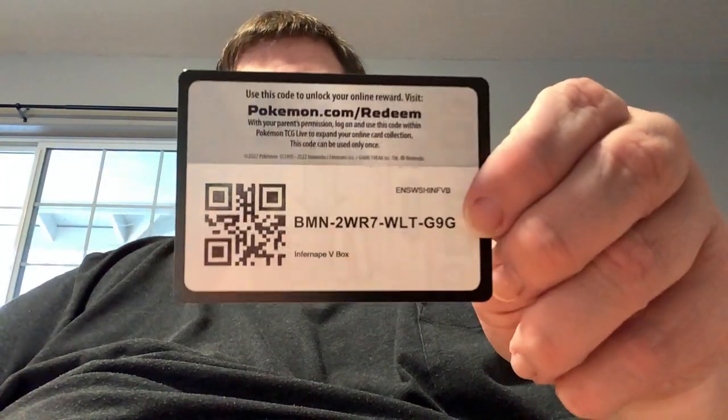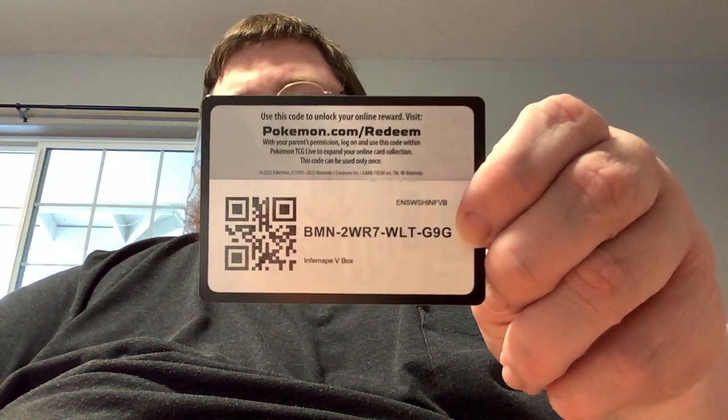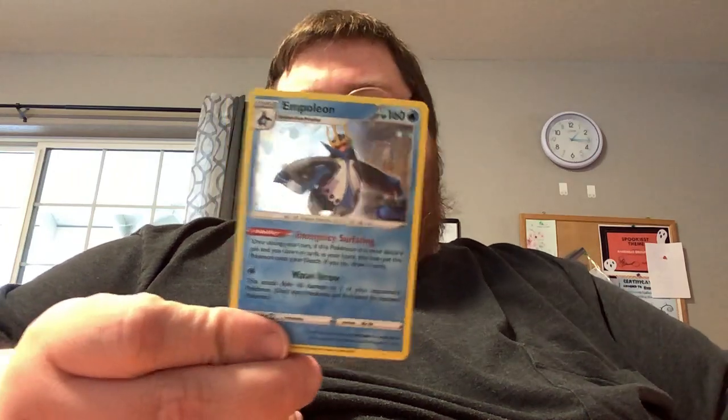With each box you get yourself a code card for the Pokemon Online TCG game. Here's the code card for the Infernape V-Box — good luck to whoever gets it. We got ourselves a few packs of cards and the oversized Infernape V card. You also get the special rares that come along with it: an Empoleon holographic card — Empoleon is actually one of my favorites — but nothing compared to my personal favorite, Infernape. And here's the regular sized card.